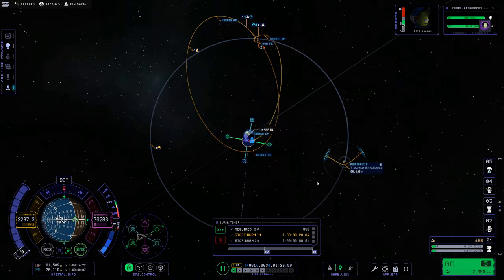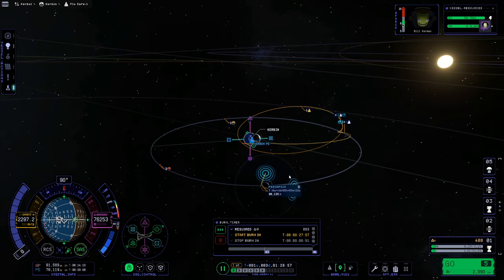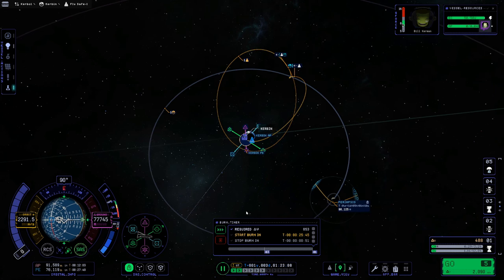We've got it down to 206 kilometers — that's within 120, and that's going to be our target. Once we reach this periapsis we're going to burn again to pull the line in further and get caught in the Moon's gravity to achieve orbit. We can't do that until we get into the Moon's sphere of influence — that bubble around the Moon identified by the blue lines, where we're being affected by the Moon's gravity. We'll be burning in 27 minutes for a 51-second burn using 853 delta-V, with 488 left.